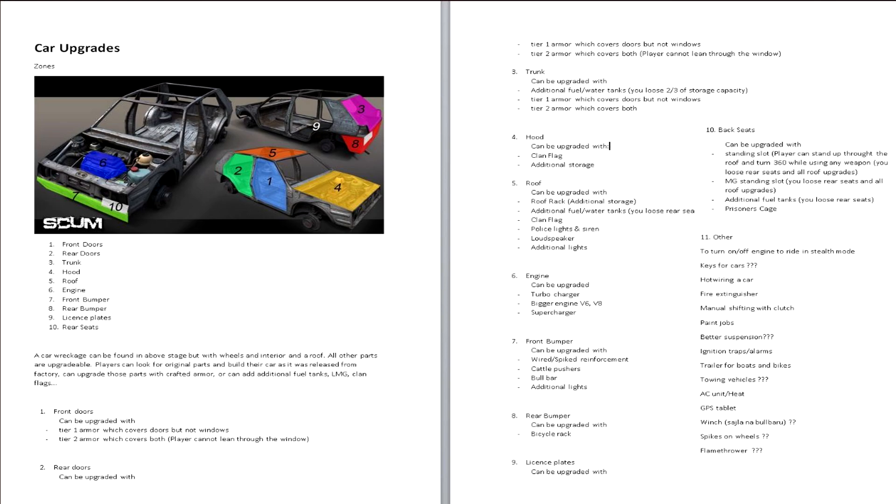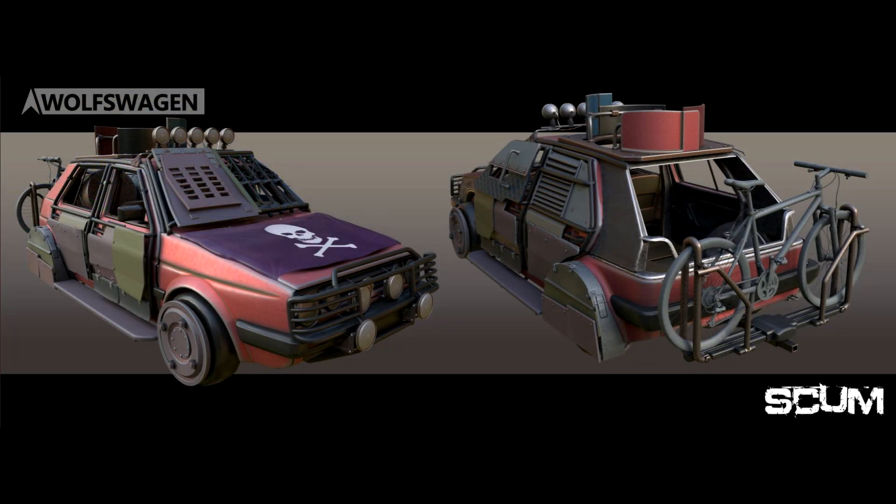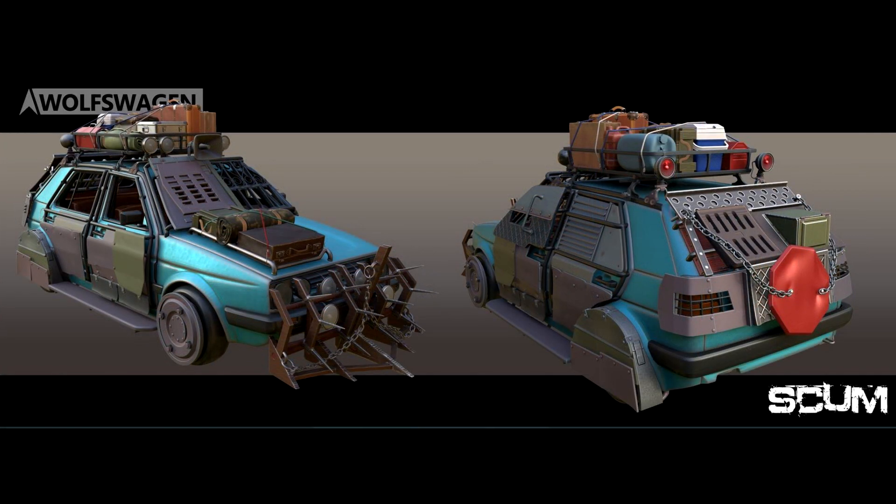As we can see here, we can upgrade the front and the rear doors with armor. We can upgrade the trunk with fuel or water tanks and armor. The hood can be upgraded as well with additional storage. We will also be able to maybe place a clan flag on the hood. We can put stuff on the roof, like a roof rack for additional storage, lights, and other things like that.